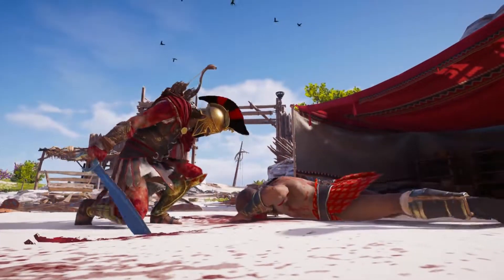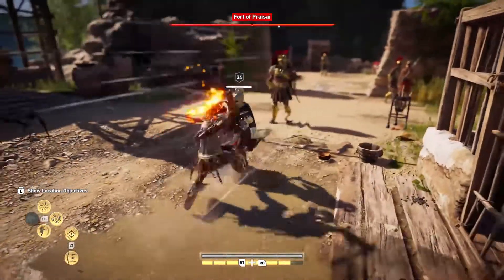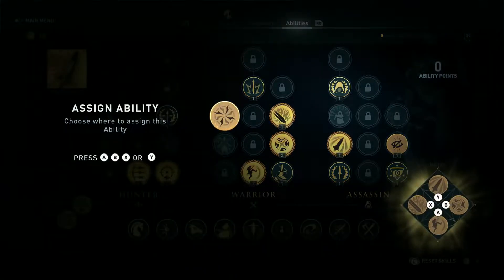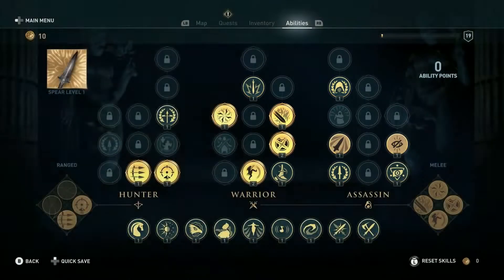That meant we wanted to give the player these awesome abilities — these brand new 30-plus amazing abilities that can all be upgraded. You're going to choose from those 30 abilities where you want them, what power you want them to be, and how you're going to mix and match them in combat.